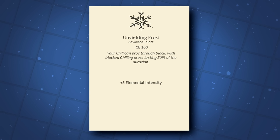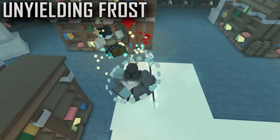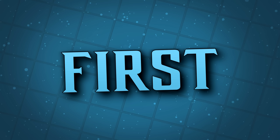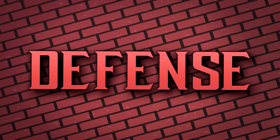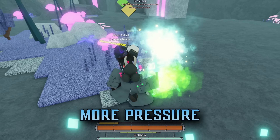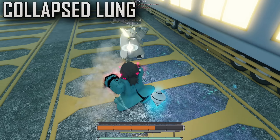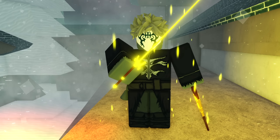Next up, we have Unyielding Frost, the newest 100 frost draw advanced talent. This one allows your chill effects on mantras to hit through the block with 50% duration. This upside is pretty strong, allowing for more freezing capability, anti-heal, and slowdown, but it's something that does not change how both players fight. Nobody really wants to block an attack — they want to parry or dodge in order to avoid damage and get the advantage over their enemy. Blocking is what you do if you have no choice. Sure, if you block ice mantras you'll slow down and lose healing, but you don't really take damage from this and you don't really play any differently. The same can be said about the player using Unyielding Frost. They aren't fishing for guard breaks like you would with collapsed lung. They just attack and get their mantras blocked. It's good, but it's boring.